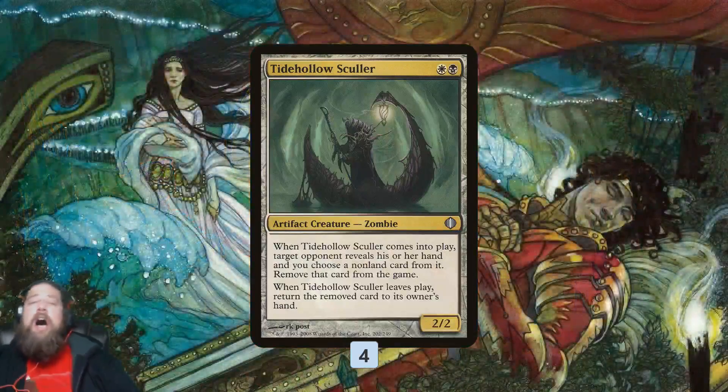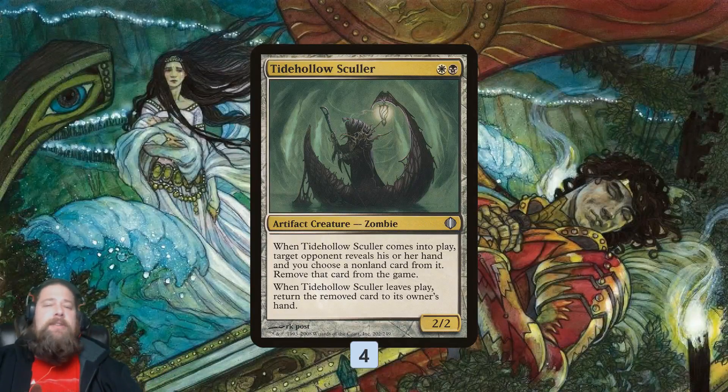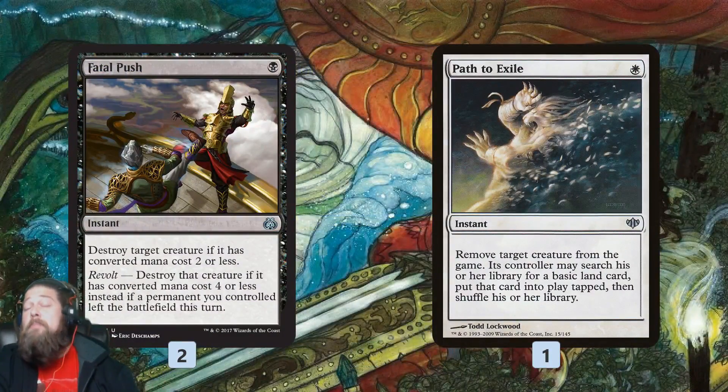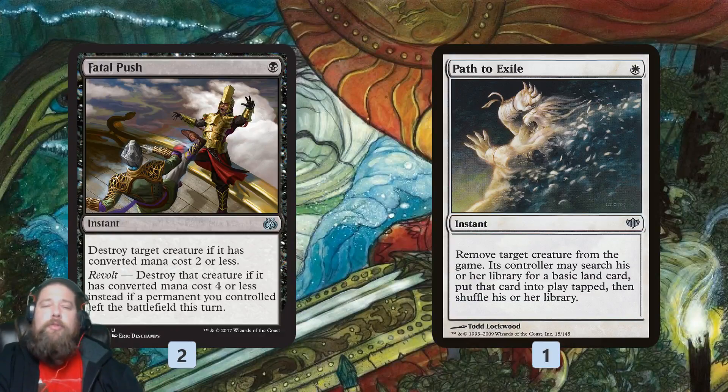Otherwise, Tidehollow Sculler is basically our Thoughtseize zombie — comes down and strips something from our opponent's hand as long as it stays on the battlefield. We also have a little bit of removal. We're mostly focused on our own plan of draining our opponent and getting in zombie damage, but Fatal Push and Path to Exile give us some removal for our opponent's creatures.